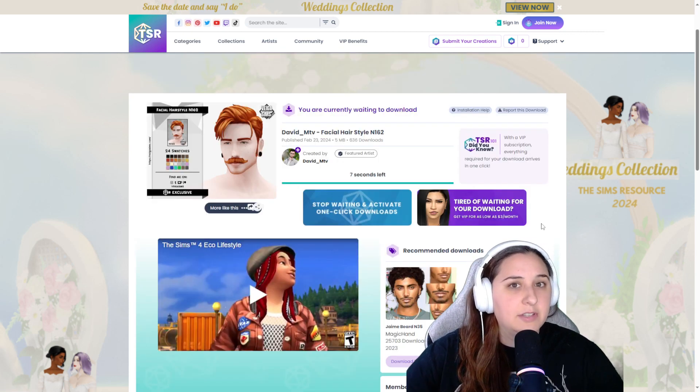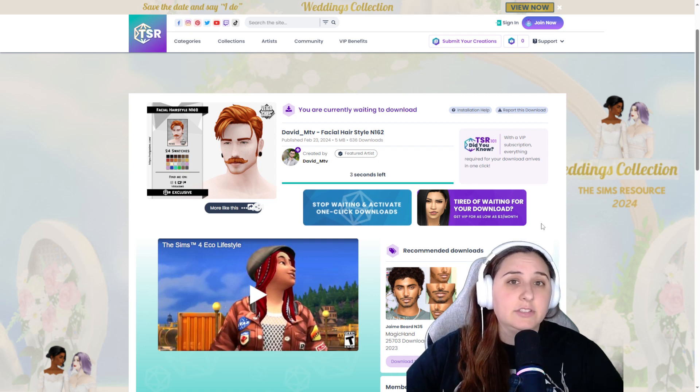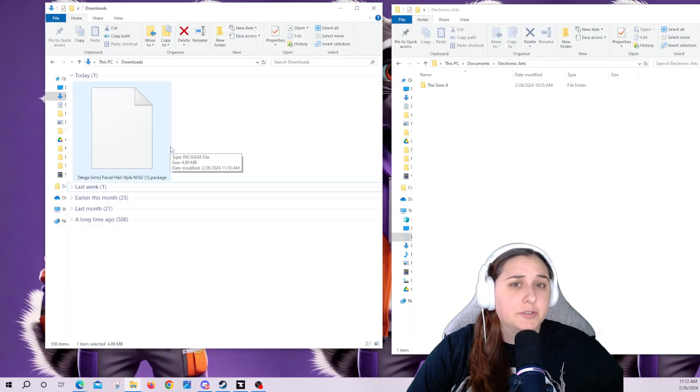On the TSR website, it will tell you that it's currently downloading. You have to give it a few seconds, and then from there you can actually pull it from your downloads folder. There you go, it's ready — download now. So now it's been downloaded. Now you have to find your downloads folder on your computer.